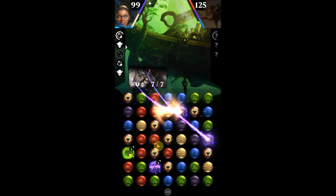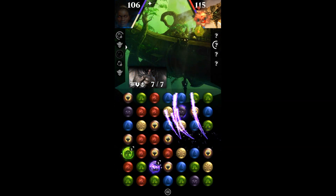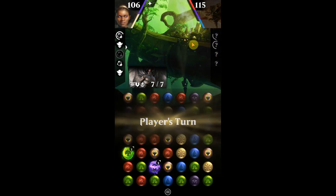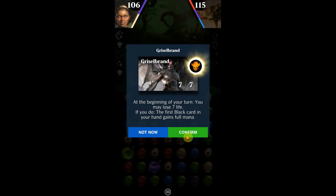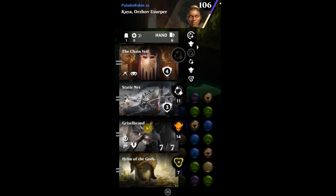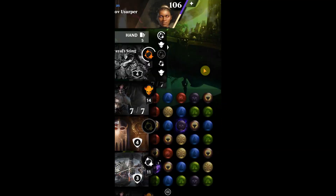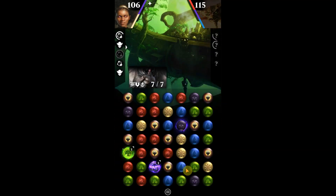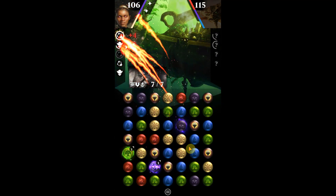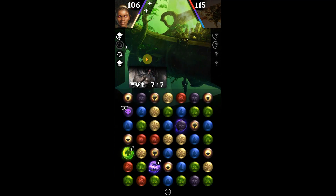I'm cognizant that I'm playing against Nicol Bolas One. Anytime you play against him you have to be careful because he has the ability to destroy your creatures. We're going to have to take that into consideration and plan ahead. He definitely has a strong ability and is something we're going to have to account for.